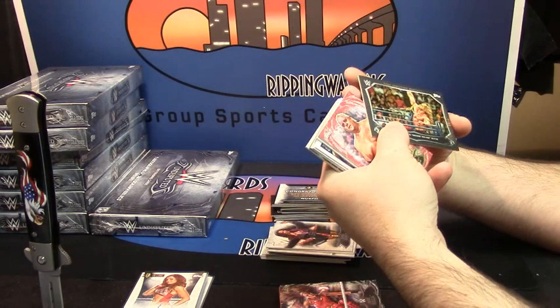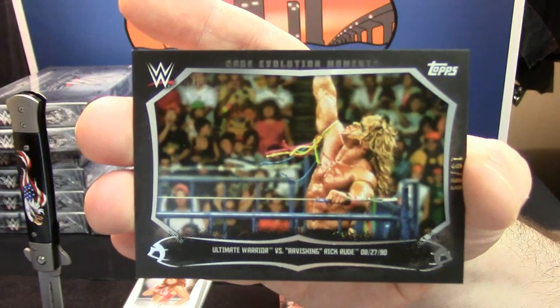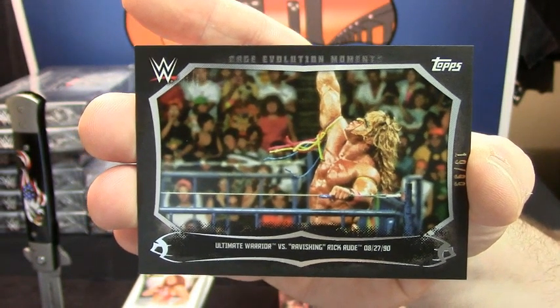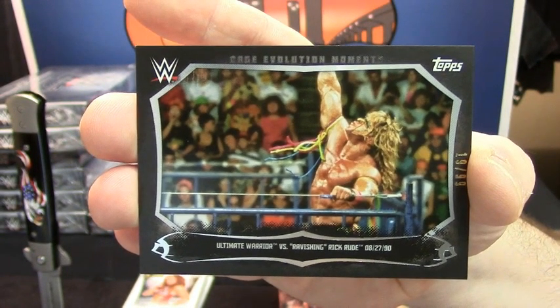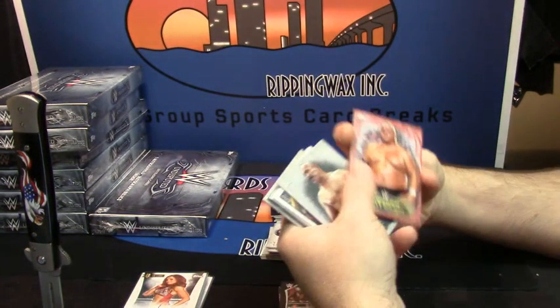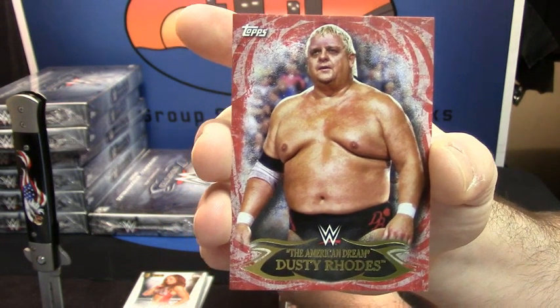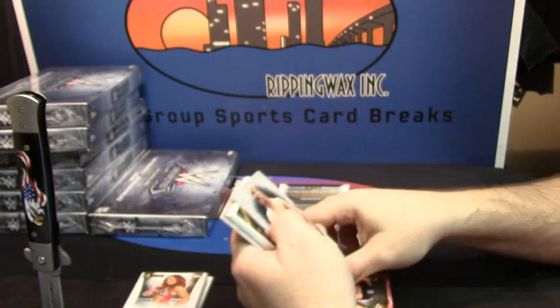Ultimate Warrior versus Ravishing Rick Rude. Nice card, it's not sticky. Dusty Rhodes, red variation. Iron Sheik base.